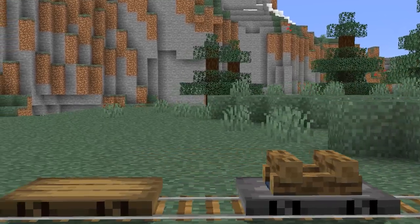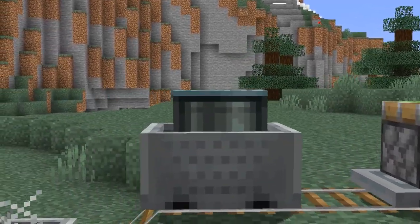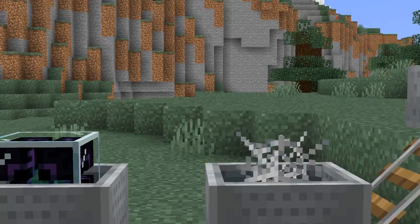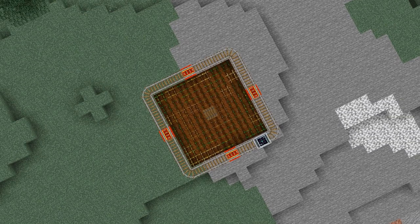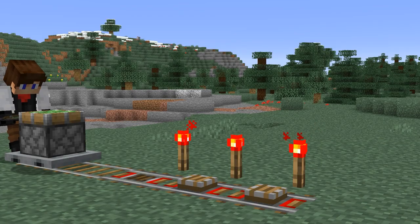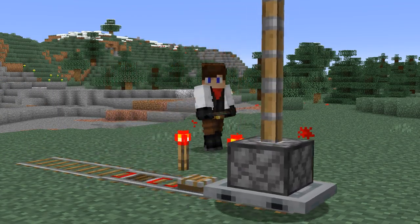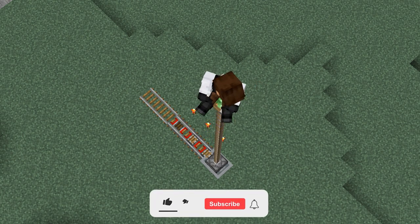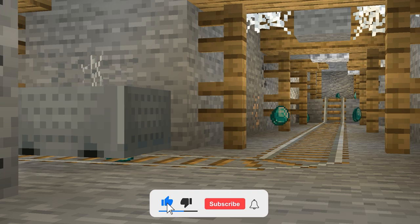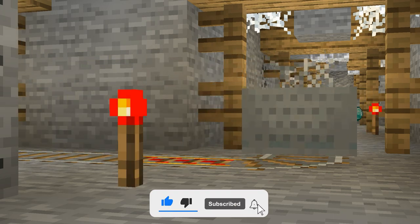I've got some suggestions for new minecarts. I think it's time Mojang added a chunk loader, and what better way than to put it on a minecart? We can have a chunk loader roam around farms or anything to keep the chunks loaded. I've even seen pistons on minecarts. You can definitely do some interesting things in that direction, or what I suggest is having a minecart that attracts items on the floor, like a moving magnet.